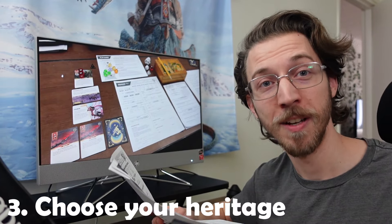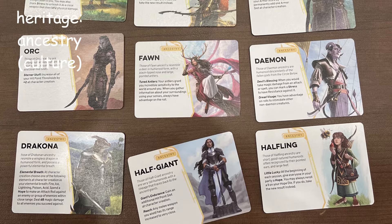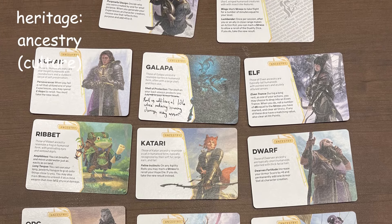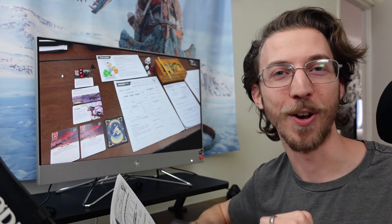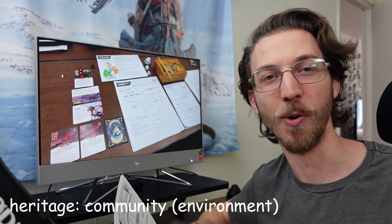Your heritage — and this is actually two steps. Your ancestry, which is like your species or your race, and I already made a whole video about all those options because I fortunately managed to get a photo of all the ancestry character cards from my playtest. Go check out the frog guy, everybody loves him. But the second part of your character's heritage is their community, which is the environment you grew up in.